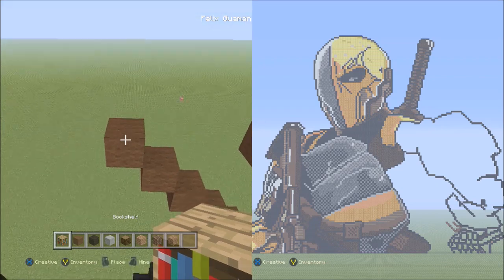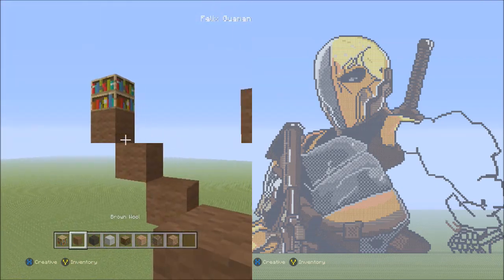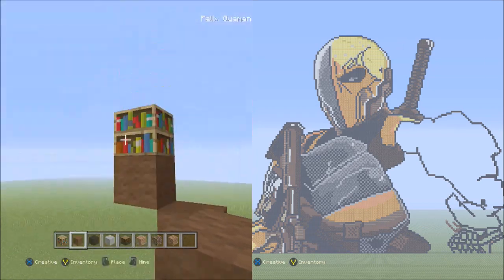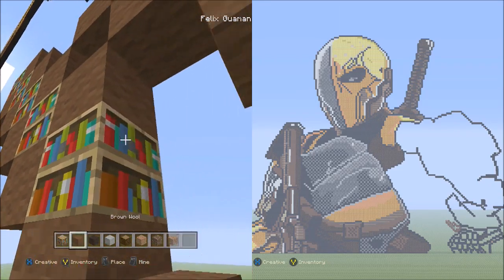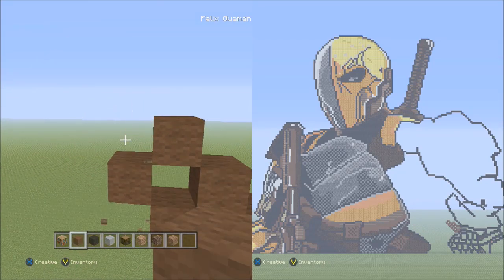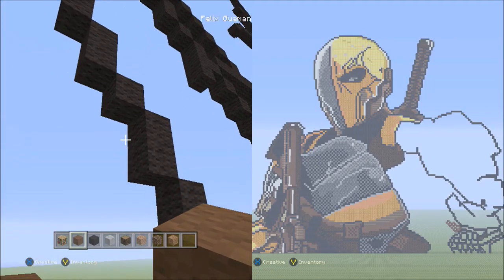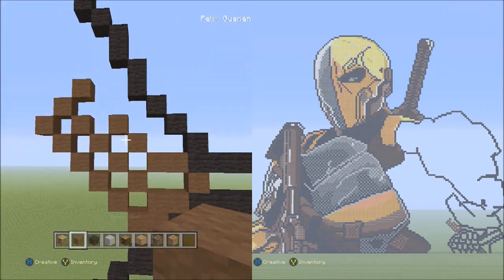Switch to the placement block and put a placement block on top of this brown wool. Switch back to the brown wool. Starting on the right side of the placement block, place five brown wools going diagonal down to the right — one, two, three, four, and five. Get rid of the placement blocks. Head back to the first block that went diagonal down to the right and add one block going up on the right side — that's one. So it should look like that.